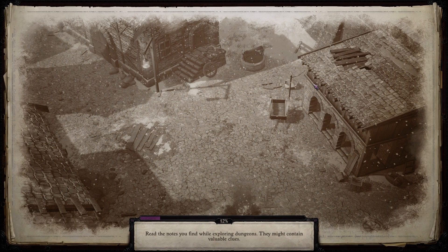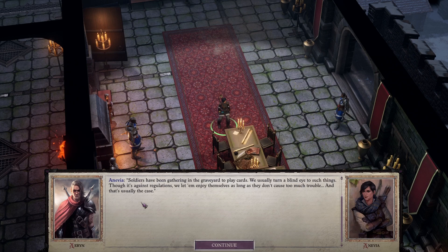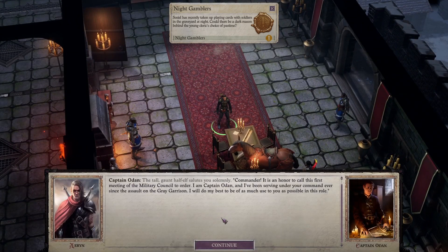I'm using my pause button so you guys don't have to watch loading screens. 'I have some information for you,' Anivia says. 'Though what I found is mostly innocent, it might be cause for concern.' 'Tell me.' 'Soldiers have been gathering in the graveyard to play cards.' Yes, this is a quest with Soseal. Night Gamblers. Then here comes Captain Odin — it is an honor to call this first meeting of the military council in order.